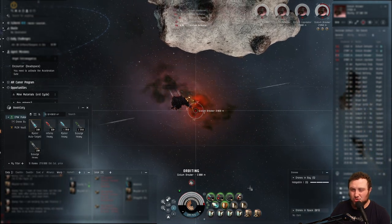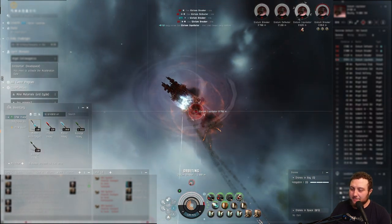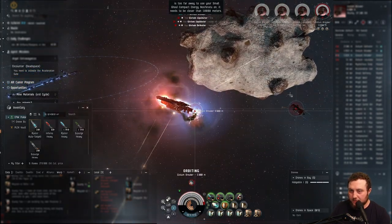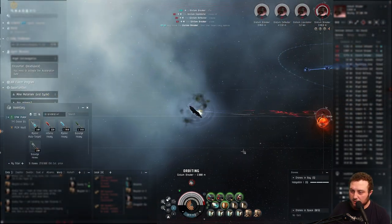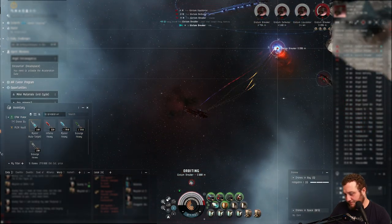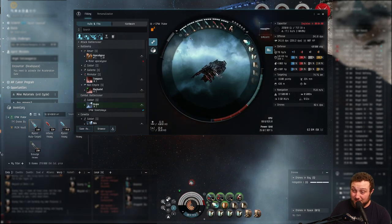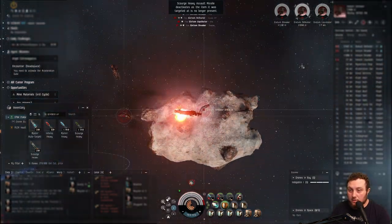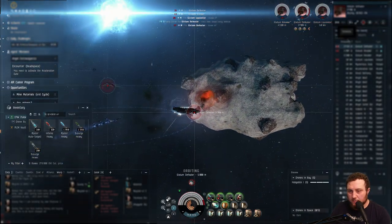I have a small energy nosferatu but it's too far — that's what I thought. The shield rechargers plus the extenders and the medium core defense field hardener are helping us survive. Our shield tank is holding.